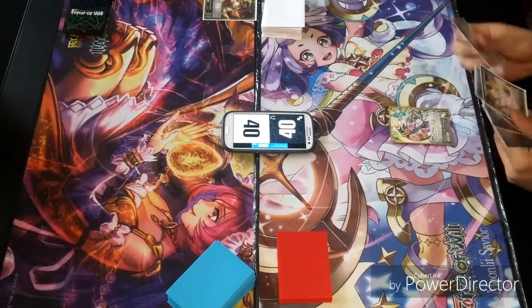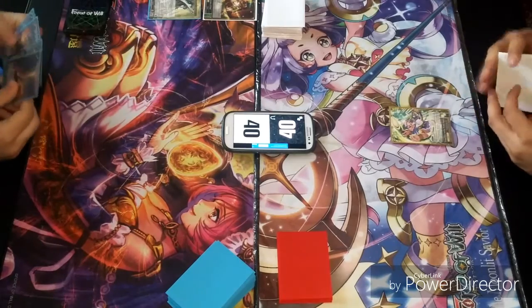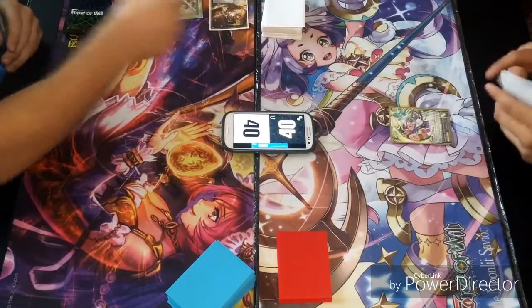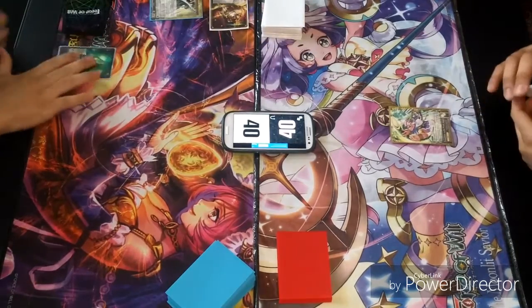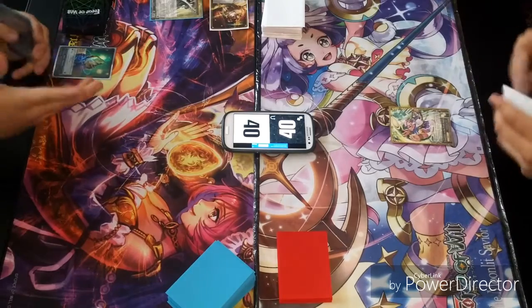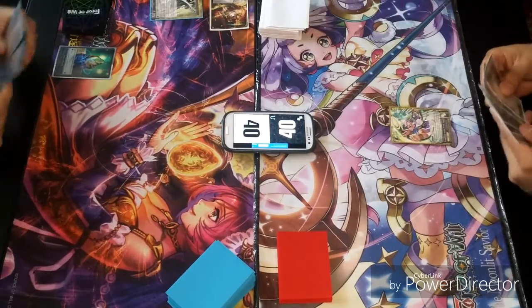Shall we begin? Yep. Go for it. I'll start by playing Artemisbo. You'll get two counters on that, just so I know. I'll go ahead and tap her stone and use Ruler's Memorial. And I will go ahead and pass.